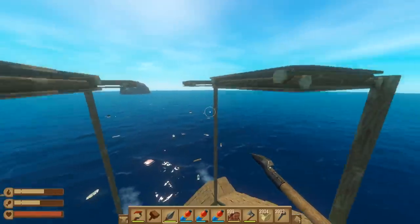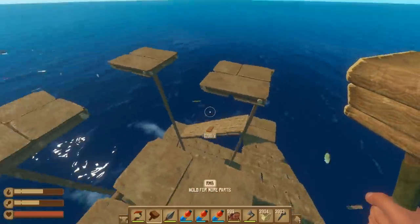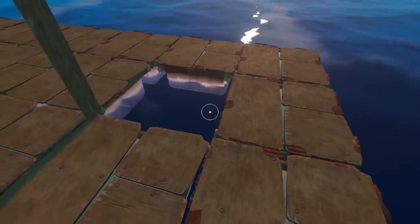My next glaring oversight is how do we finish the floor? The floors need to be within two spaces of a post, so I can't fill this in without adding more poles. I know a way to do it, but it's not really going to be that pretty. But I think it's going to be the only option we have. I didn't even know he could eat anything that's not the perimeter.